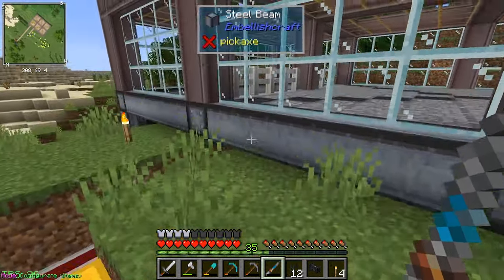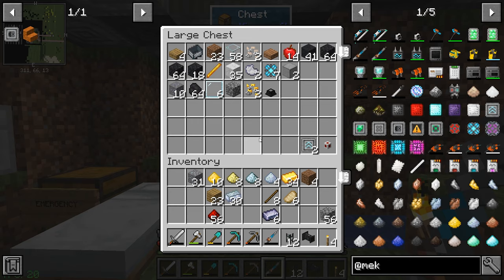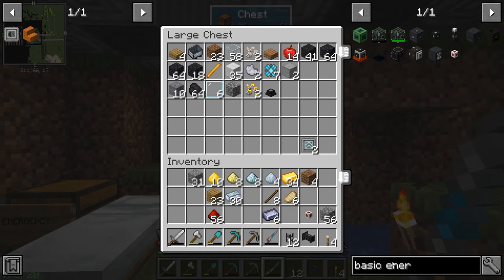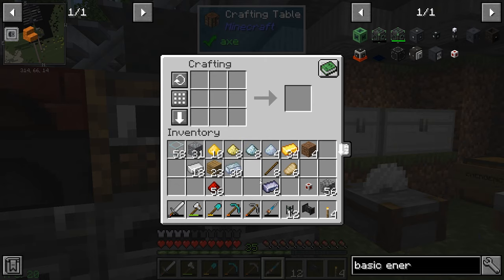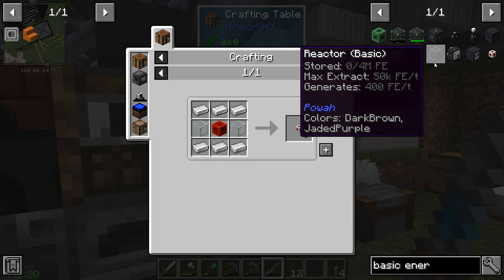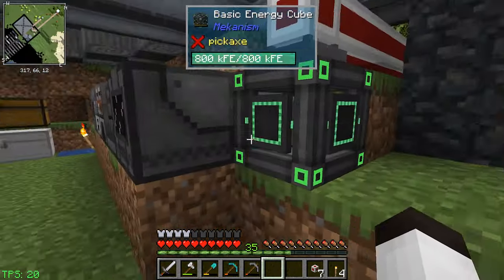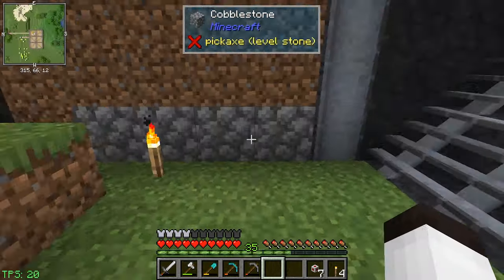Let's get some more power cables and move the enrichment chamber over there. There's one basic energy pipe - let's make some more. It takes iron, redstone, and glass - iron and a redstone block. There's some more pipe. Let's go back out here and take this with us. We've got a lot of dust - we're going to need more iron for sure.